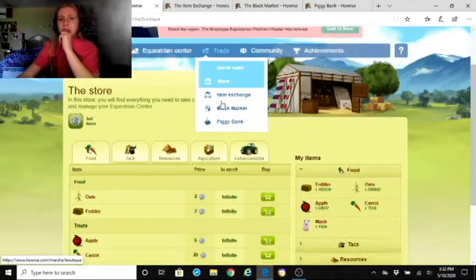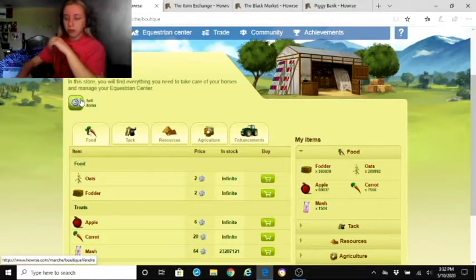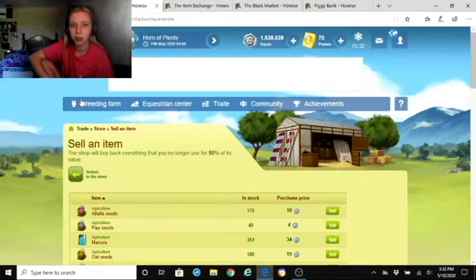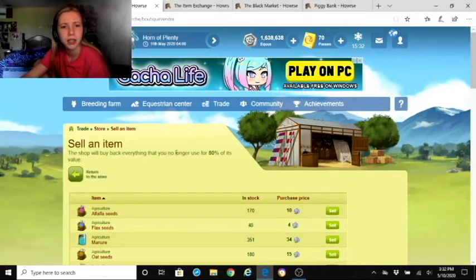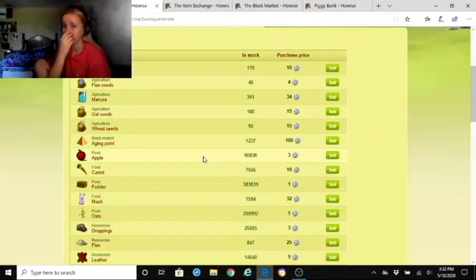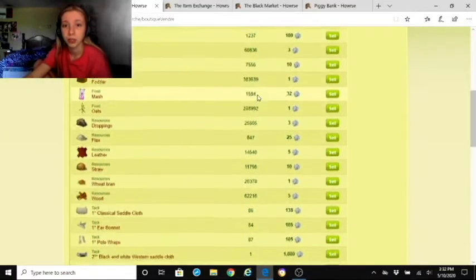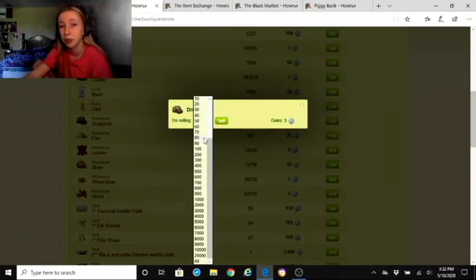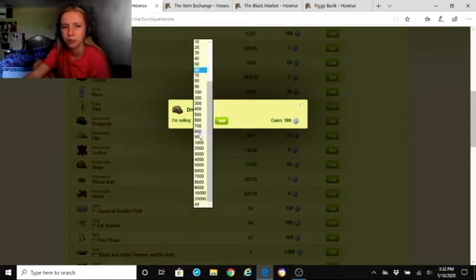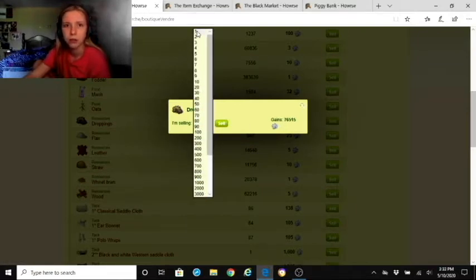That's all for horse sales — now let's go to the Store. Right away you can sell items. The store will buy back everything you no longer use for 50% of its value, so if alfalfa seeds cost 20 equines, you'd get half of that back. To sell something, click the button, select a number — you can't type a number directly — and you can sell all at the bottom.